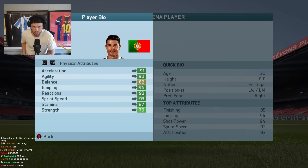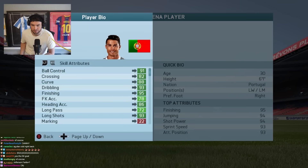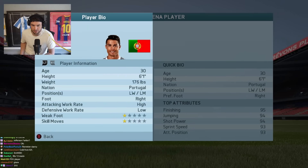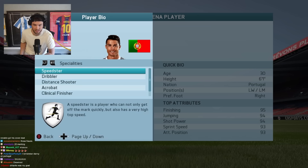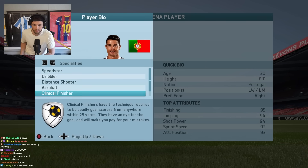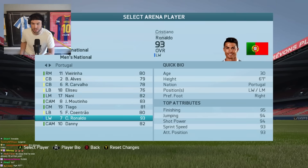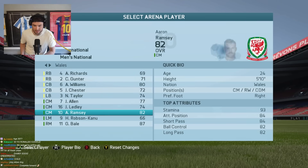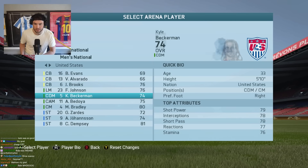Ronaldo 93 - so in FIFA 16 Messi was 94 and Ronaldo was 93. Happy birthday Messi, happy birthday Cristiano. There he is - 95 finishing, five-star skills, four-star weak foot. Power free kick, flare, long shot taker, distant shooter - we've seen that one. He has the same specialties as Messi. Crazy. He was already 30 in this game. Bale was crazy too - 87, long shot taker, distant shooter.